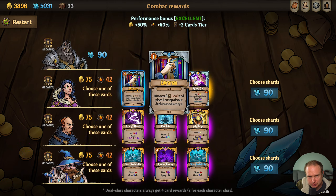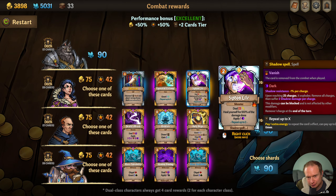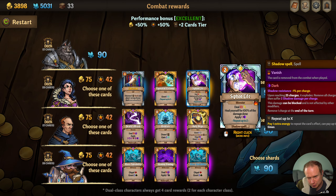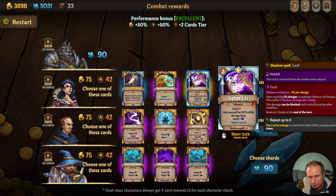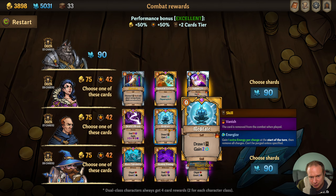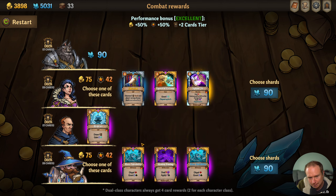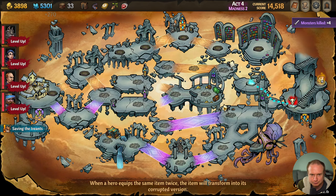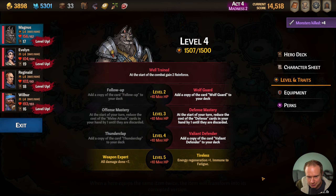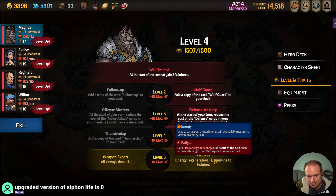Siphon Life — repeat up to two times. So repeat means that I have to spend more for it, right? So this would cost up to four mana. Heal yourself for 100% of the damage done, apply darkness — we don't need darkness. We always take a Meditate. We skip all those. There are our level-ups — Tireless for sure, Glass Cannon for sure.